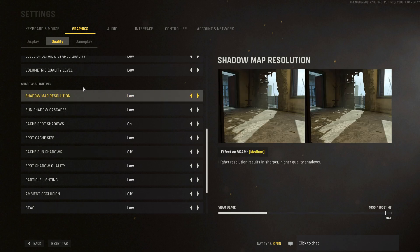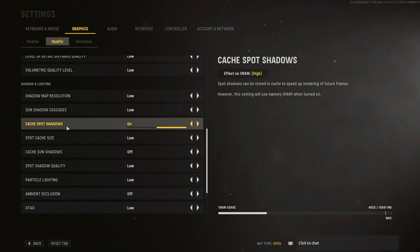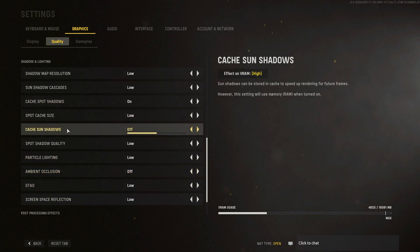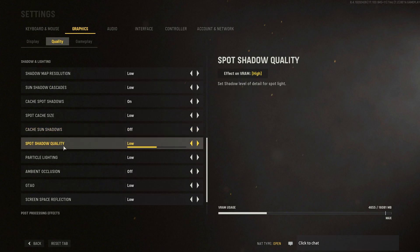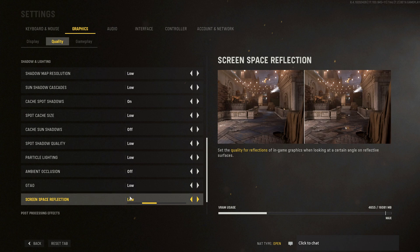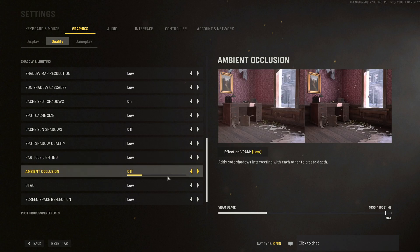Now the shadow and lighting section — this one is huge. Shadow Map Resolution, I recommend Low, with Sun Shadow Cascade also at Low — a nice 4% boost. Turn on Cache Spot Shadows, and then select the cache amount: Medium if you have a good amount of VRAM, Low if you don't. Cache Sun Shadows, Spot Shadow Quality, Particle Lighting, Ambient Occlusion, GTAO Ambient Occlusion, and Screen Space Reflection — set those to Low, Low, Low, and Off. Those settings will give you another 15% boost in FPS. It's not a big deal for multiplayer visibility, and you'll have less shadows but a lot more FPS.